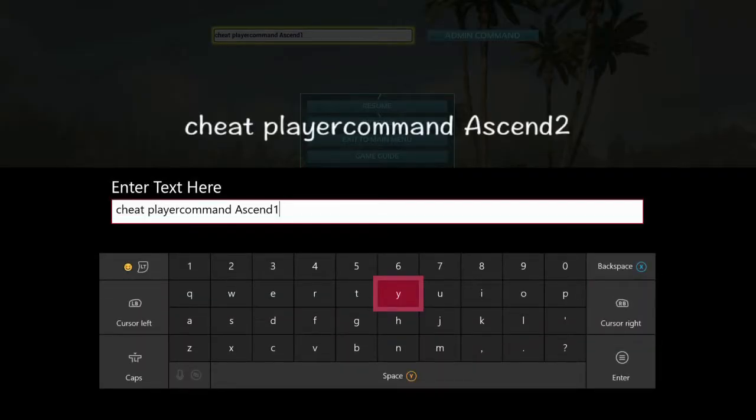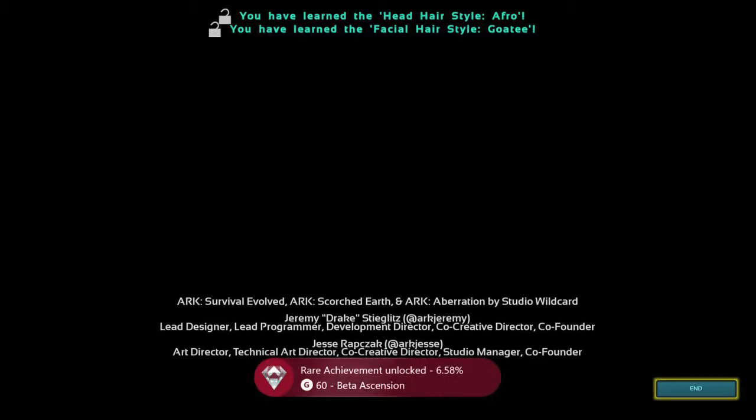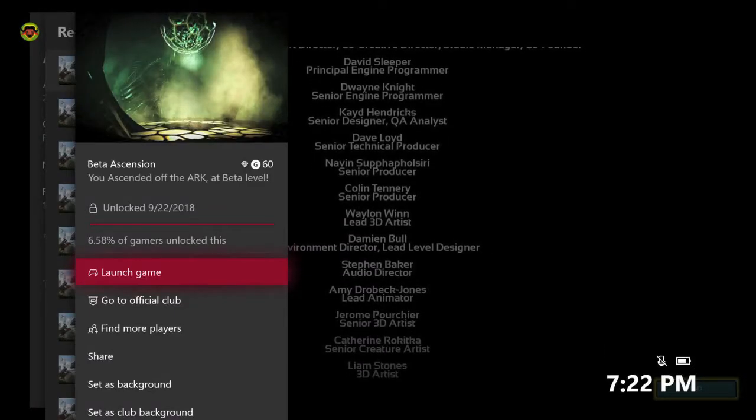Do the command again to bring up the console, then this time you want to replace the number one with the number two and hit the command again. That will bring you back to the credits. You get Ascension level two, which is the beta level — that's going to be for a 60 gamma score.